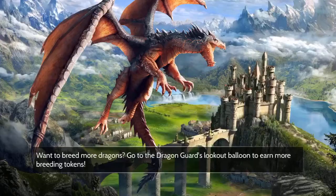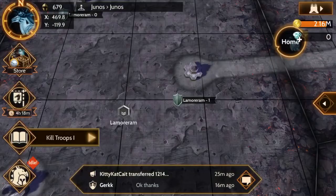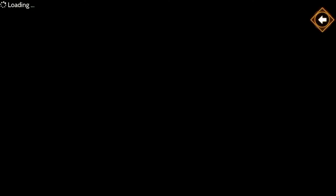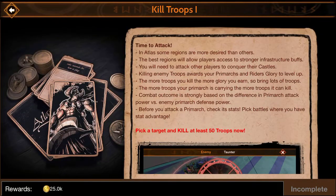Yesterday I was going through the quests here in Atlas and got stopped because PvP was disabled. Now we're able to attack other players again, so I'm going to start on these quests. The next one we need to look at requires us to kill at least 50 troops.